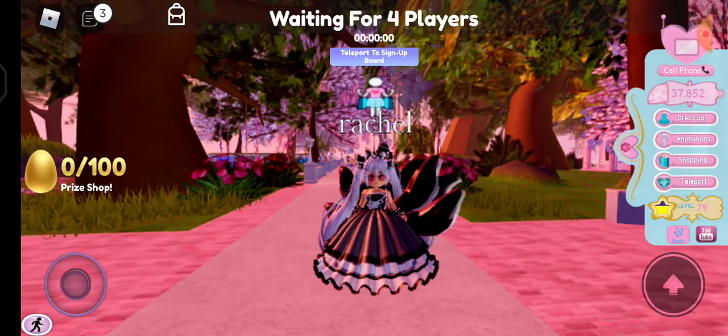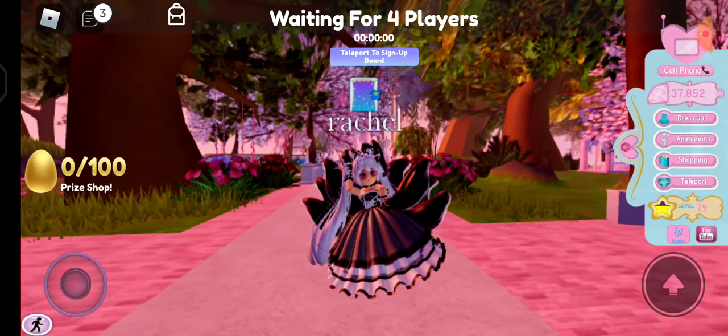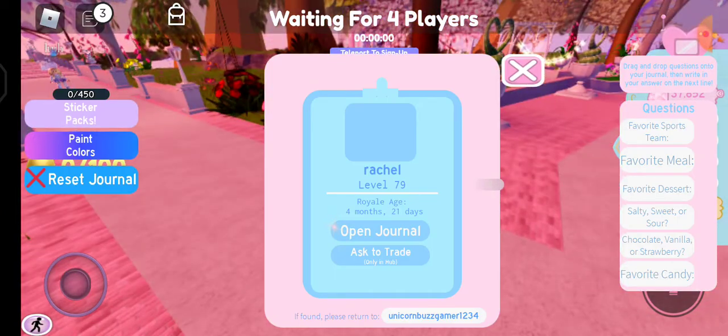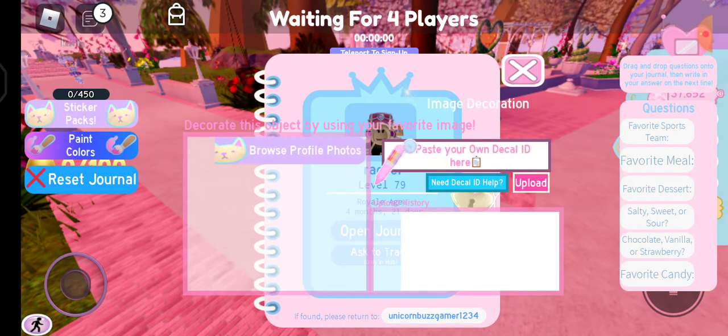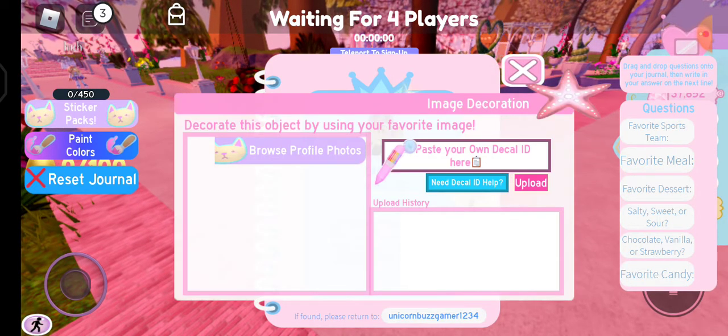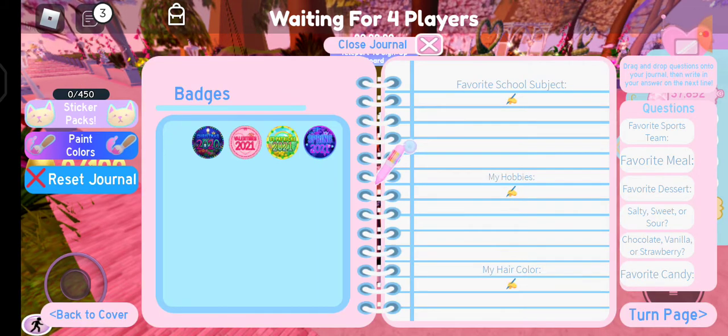Let's go to profile. This is my book — I have not edited my book yet. Open my journal and you can see my badges. I have not played Royal High in a long time. But guys, I actually played Royal High since 2019.